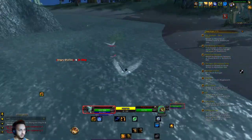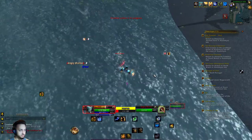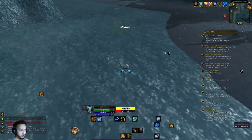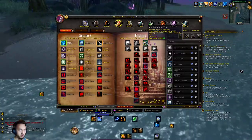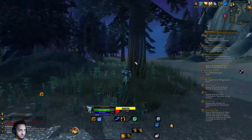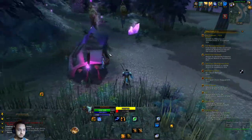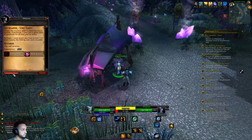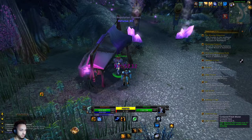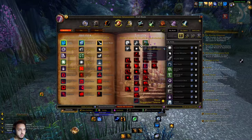We're getting attacked by some angry murlocs over here - two of them. Just finished up this snapper quest. We also put a talent point in arcane meditation so hopefully it helps with mana a little bit. Going to turn in some of these quests, that should give us another level and another talent point. We leveled - just going to keep going with this, it also gives us spell haste. Those two-for-ones are really good.